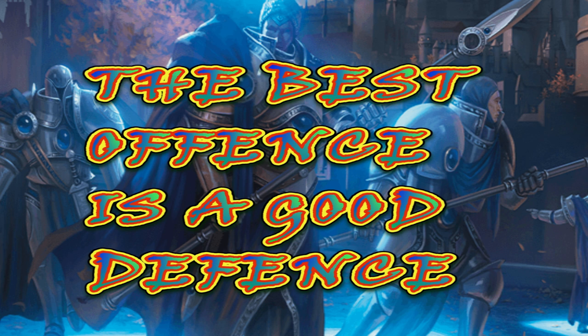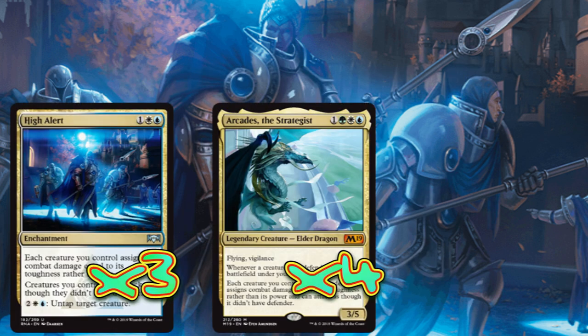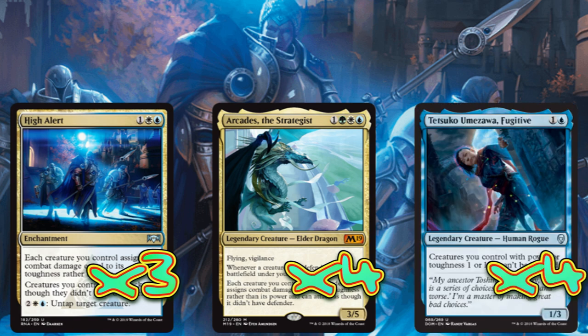We're going with 3 copies of High Alert, 4 copies of Arcadis the Strategist, and 4 copies of Tetsuko Umezawa Fugitive. Arcadis is a great card — a 4-drop requiring all 3 colors, but a 3/5 with Flying and Vigilance that lets all our defenders attack and assign combat damage using their toughness. High Alert does the same thing, giving us a better average chance of drawing into cards that boost our defensive power in attack. Tetsuko makes all those creatures unblockable, which is fantastic. High Alert also has the activated ability to untap creatures, helping in defense, and Arcadis draws us a card whenever a defender enters play, which is great for card advantage.